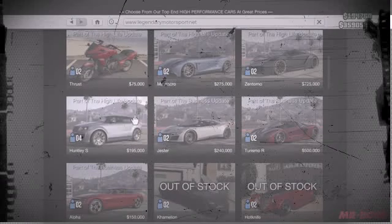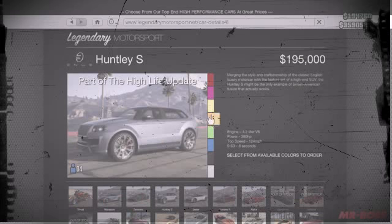So first we're going to go to the internet app, obviously down to LegendaryMotorsport.net, down to the second row where we're going to find the Enos Huntley S — a four-door SUV that's going to set you back $195,000.